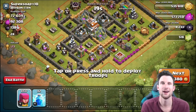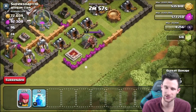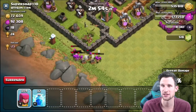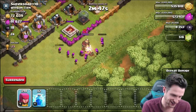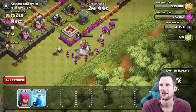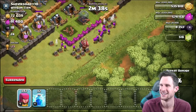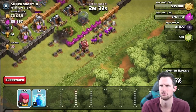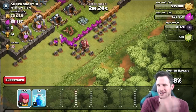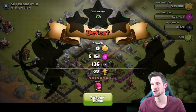Here's another base with 138 dark elixir — it's slow going, but we'll take it. Most of it is coming from the storage down here. Since we want a Barbarian King so badly, let's take out this guy's Barbarian King while we're here — he's completely surrounded. The mortar does a little work on us, but we finish it off and grab the last of the dark elixir. That's all we wanted.